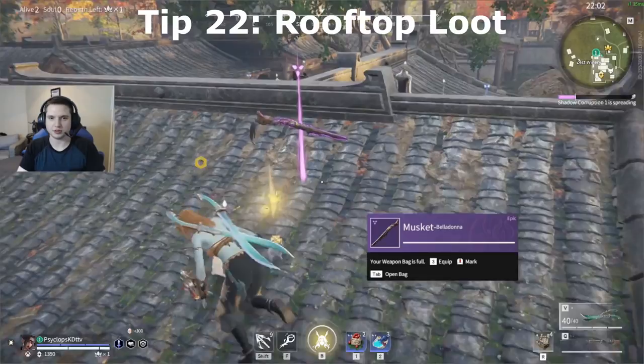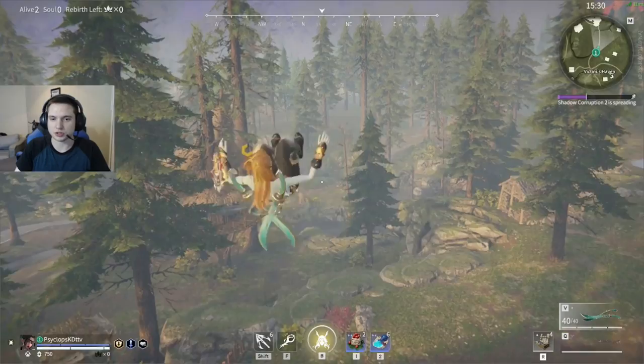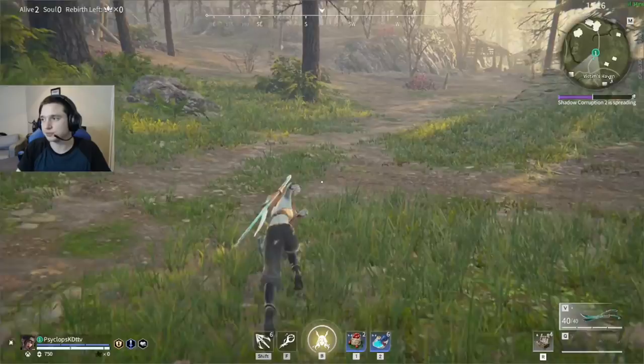I'm going to show you a basic air walk and say the actions as I do them. If you don't already know this trick: you jump, attack, dash forward, jump, attack, dash forward, jump, attack, dash forward, jump, attack. That's a way you can cover more ground from height and maintain better position.